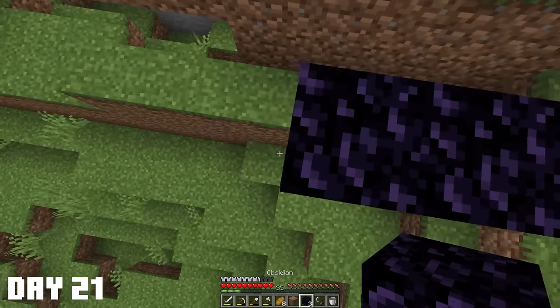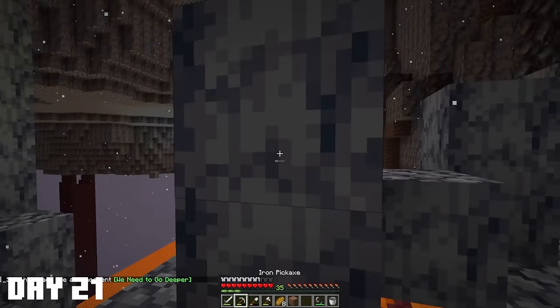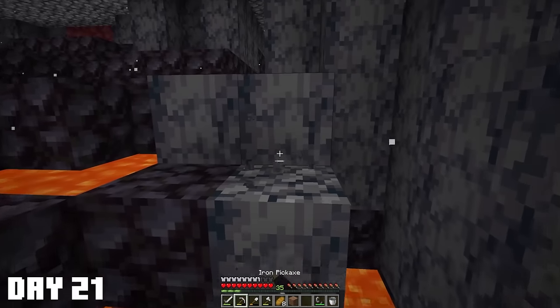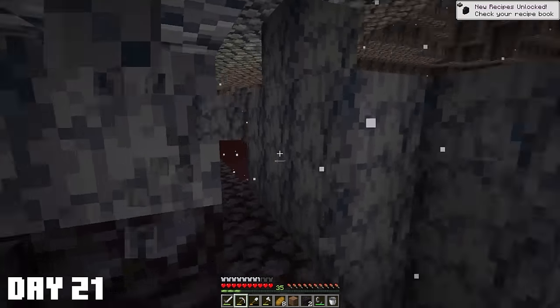Let's just hope that we spawn in a warped forest - please, oh please. That's a basalt delta. But there is a fortress, which is at least good. I think we're just going to go around this way so we can get a little closer to the fortress, and maybe we'll find a warped forest as well.